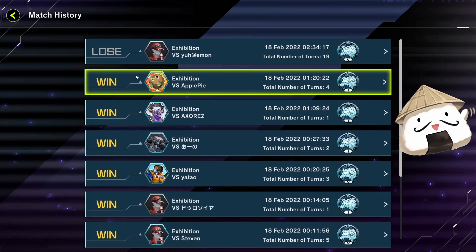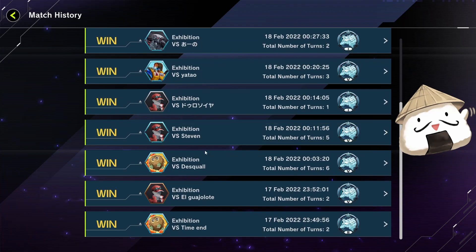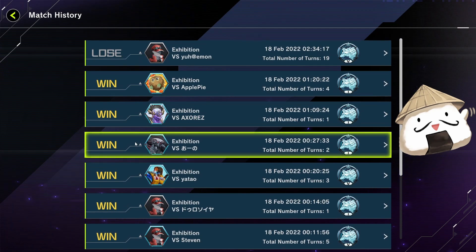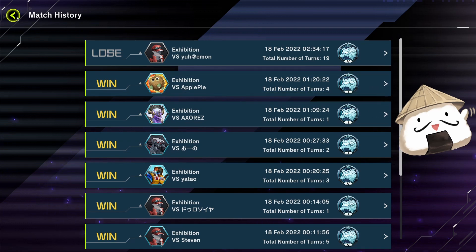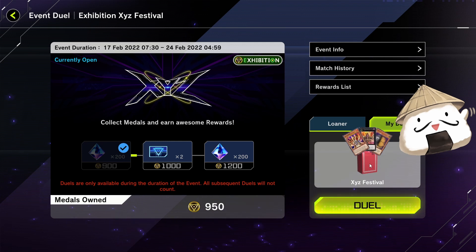As you can see I've won pretty much every single game. Most games the opponent uses a suicide build, which is very cheap, but I prefer this build because you win and get an extra 50 medals. Usually suicide builds kill themselves on the first turn; if they don't, you do some Numeron stuff and just win the game. Anyway, let's get into the first live game.